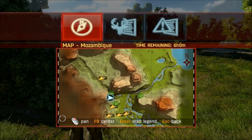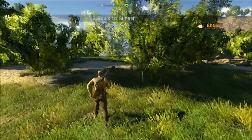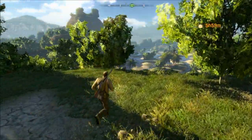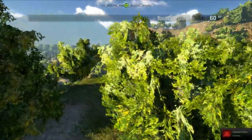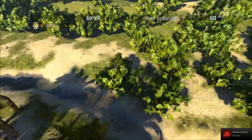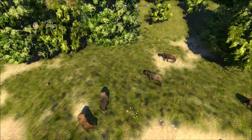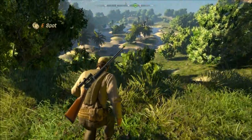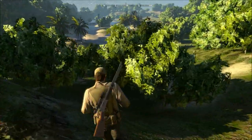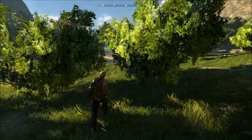All right, here we go. We're after some Cape Buffalo here. This area is really pretty. There they are right by the water. Time to plan out my approach. We're gonna move along the water line here, stick to the shadow, find a hilltop to glass from.